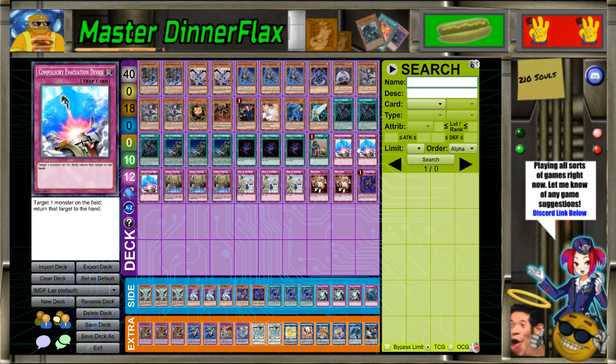Even against the worst possible deck you can think of, this is still usable. It's absurd how good this card is. It was literally the MVP of the entire day. It's everything you want Book of Moon to be and more, because it affects link monsters. It's a minus-one card in theory, except if you're bouncing extra deck monsters.